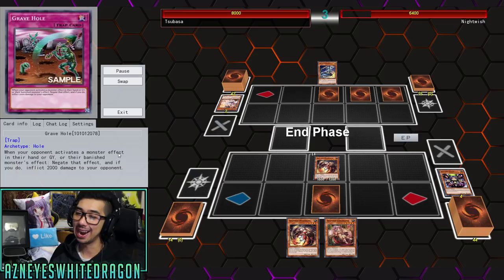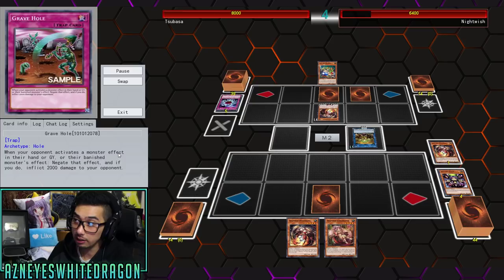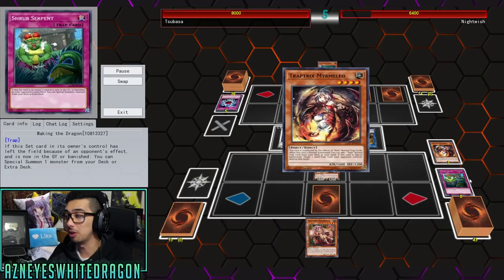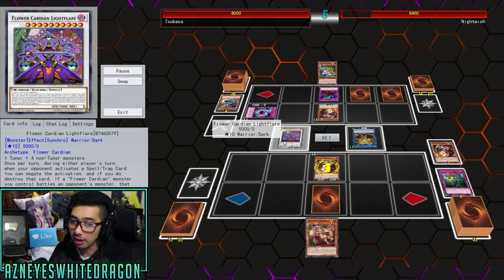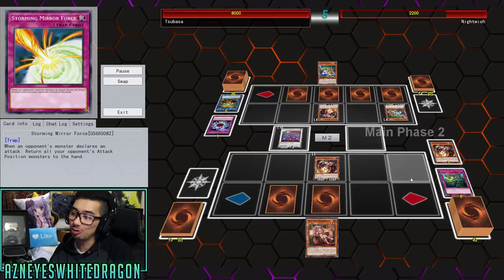Grave Hole is still a fantastic card and I highly recommend it — it doesn't even have to be in burn decks. I think it could even be side decked because not only do you stop your opponent from going off, but you're dealing 2000 points of damage. Some decks, if they play Destrudo, their life points are already lower. Now the opponent is also playing Trap Tricks — he goes for Marmilius, hits Waking the Dragon, and goes into Flower Cardian Lightshower. When that card goes away he still has another target, so it's just troll all over the place.